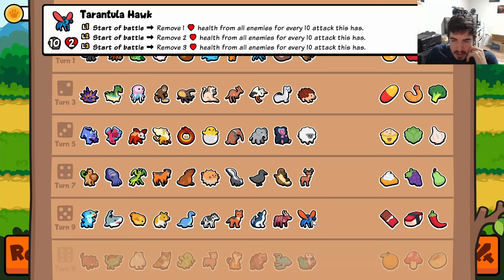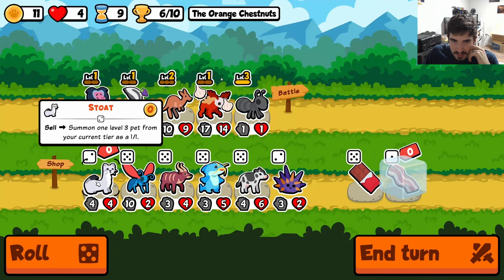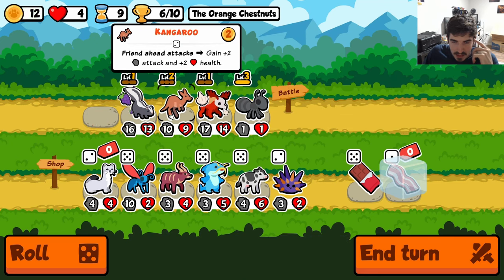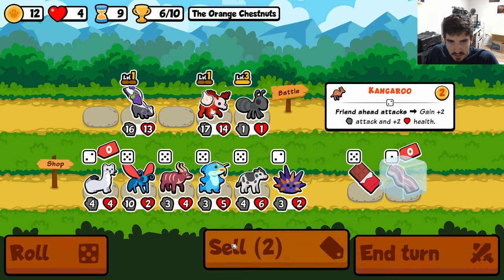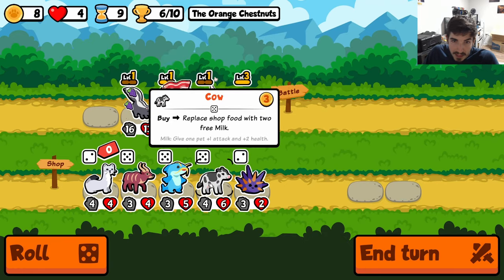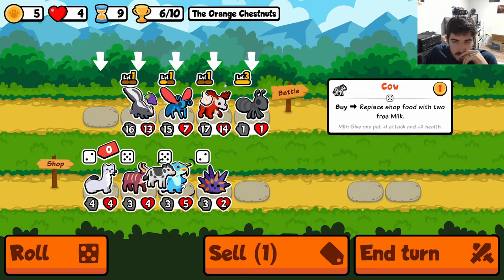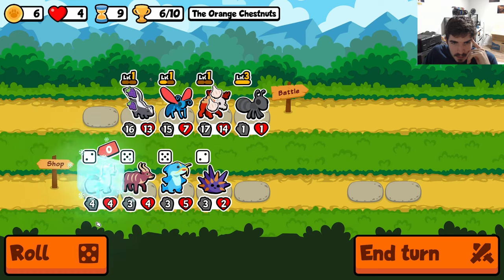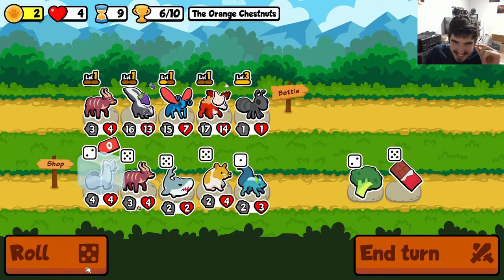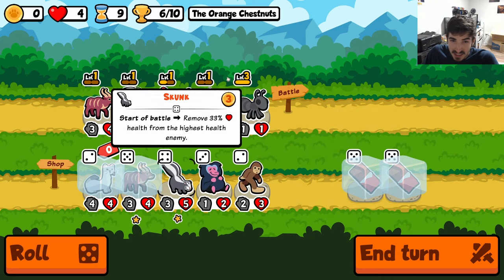I'd be fine with most anything, but obviously Tarantula Hawk would be ideal. Get this guy cooked up. Tier six is kind of where stoat thrives, so we can get a level three tier six — I think that's gonna be our sweet spot. It is gonna be a pretty dramatic pivot, but we have bacon to support our Tarantula Hawk. The Tarantula Hawk removes one, two, or three health from every enemy for every 10 attack that it has. So it's actually pretty strong. If you can get it to 50 attack at level three, it goes kind of hard — low key.